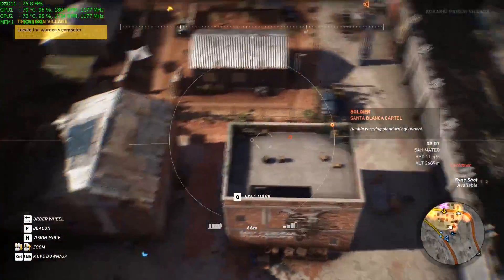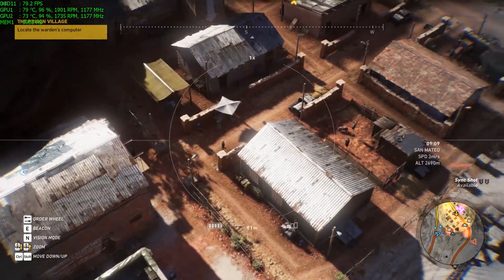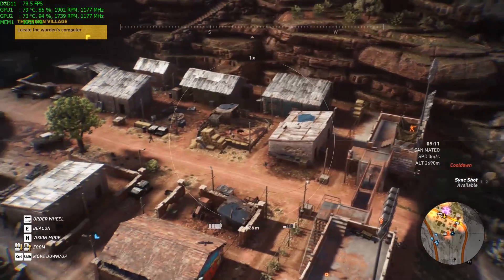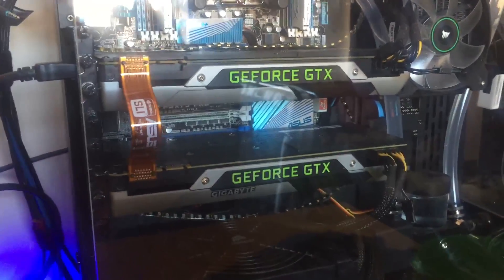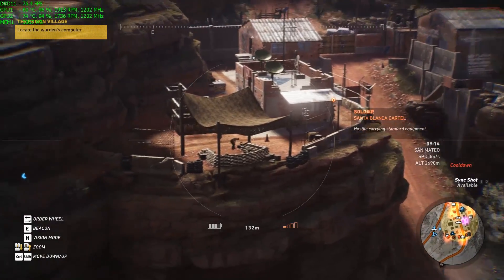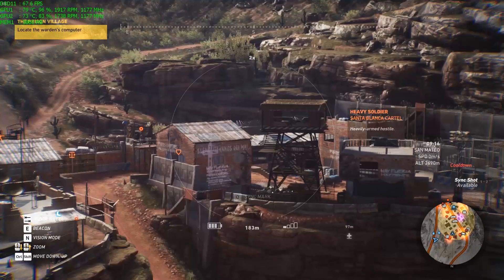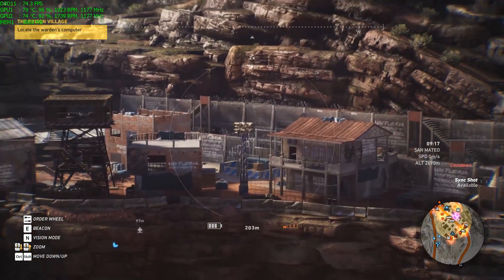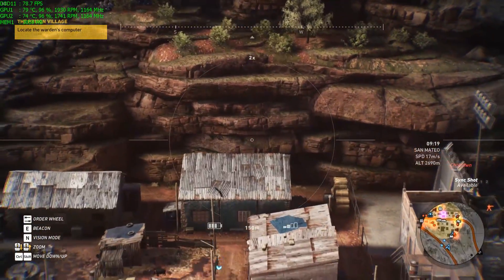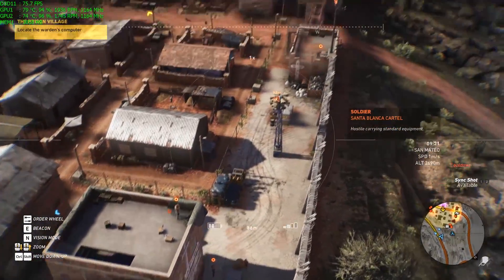Hi folks, today I just wanted to share with you my findings of running Ghost Recon Wildlands in SLI. I have two GTX 980s running in SLI. I have an Intel 3930K overclocked to 4.2GHz. First of all, the game is amazing. It's very similar to Far Cry 3 in my opinion in how the missions are laid out, but I just want to talk about how it runs with two relatively powerful graphics cards.